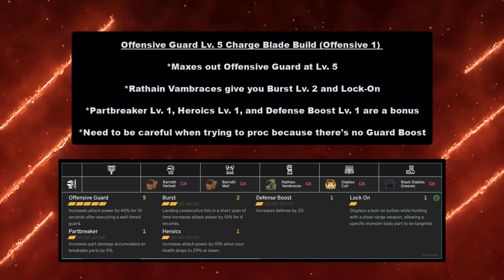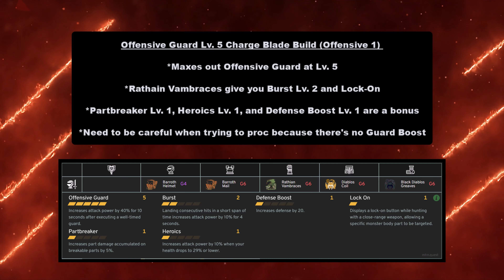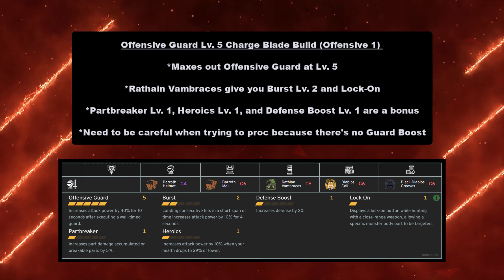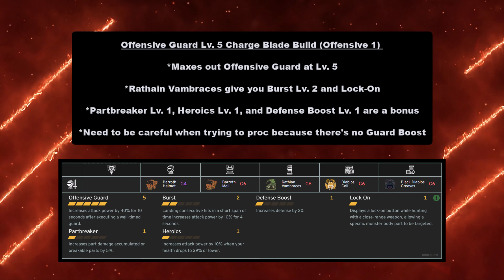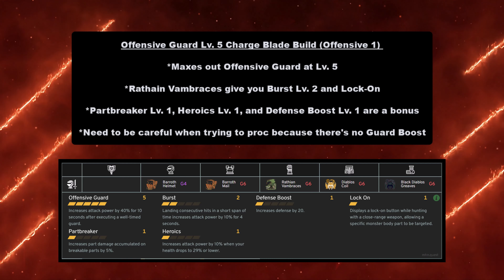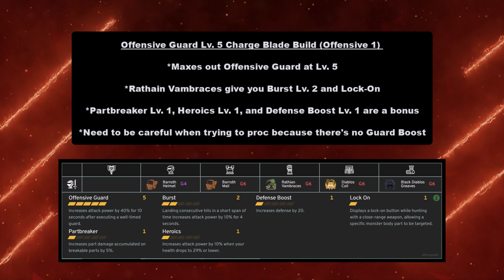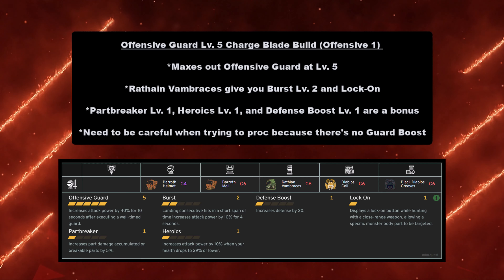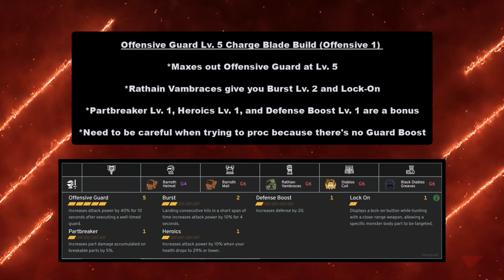Hey guys, King of TriMans here, and today I bring to you the best raw Charge Blade builds. This guide is for Charge Blade raw builds that will provide multiple options for different equipment skills. An important note: Amped Elemental Discharge (AED) and Super Amped Elemental Discharge (SAID) aren't affected by affinity. So if you try to increase your affinity, it doesn't matter — AED and SAID don't apply to it. There's no point in building crit, especially if your biggest hitters aren't going to crit anyways.